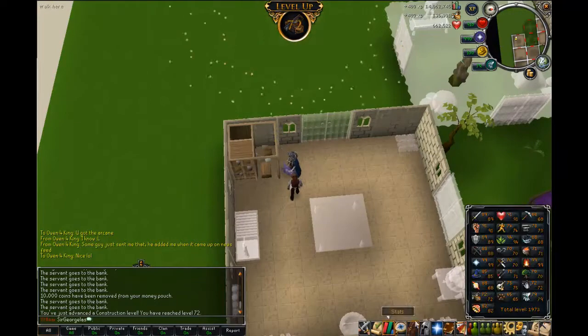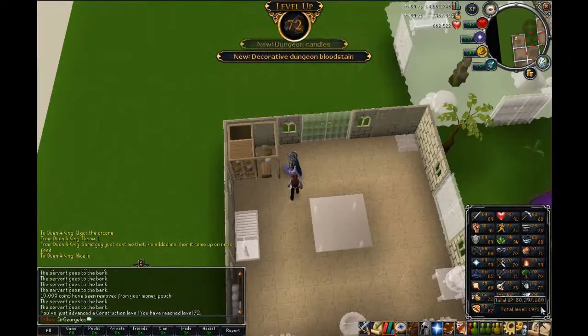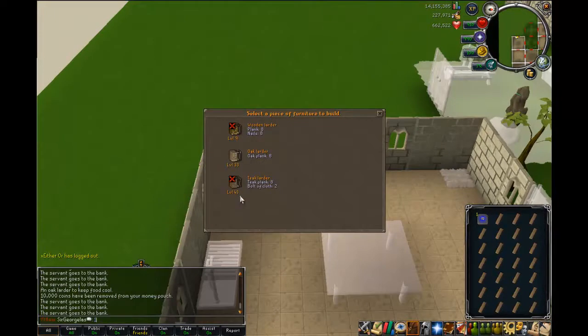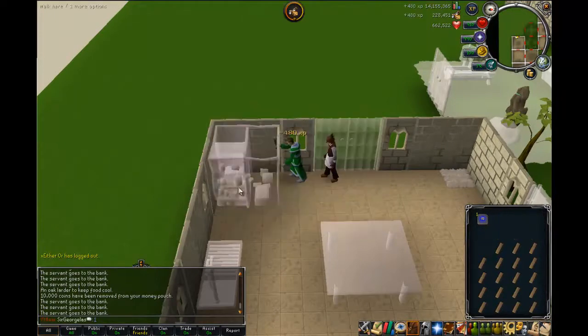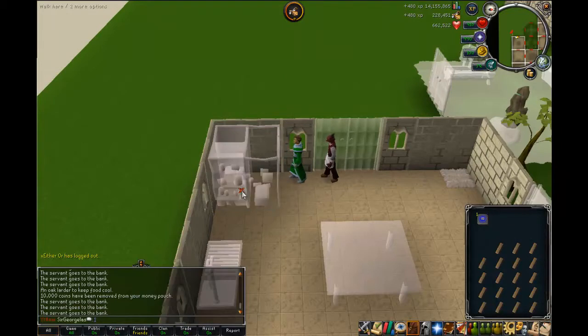I'm going to try and get dreadnips, goliath gloves, swift gloves, and I think spell cast — I'm not really sure. As you can see here I was getting some construction levels; I'm trying to get 80 obviously, but I ended up stopping at I think 76.